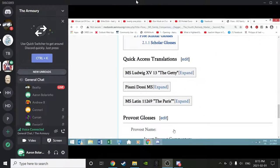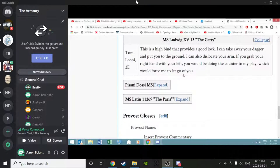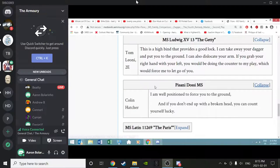Looking at the text for the Getty: 'This is a high bind that provides a good lock. I can take away your dagger and put you to the ground. I can also dislocate your arm. If you grab your right hand with your left, you would be doing the counter to my play, which would force me to let go of you.' From the Pisani-Dossi: 'I'm well positioned to force you to the ground. And if you don't end up with a broken head - thrown on the back of your head - you can count yourself lucky.'